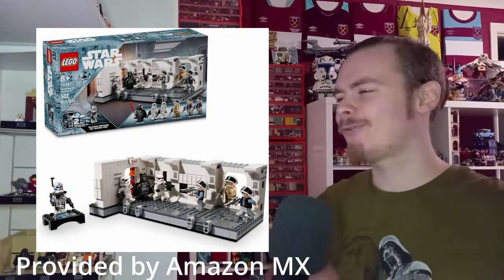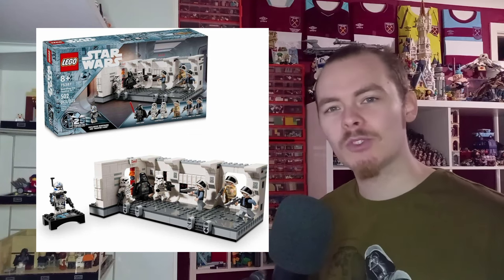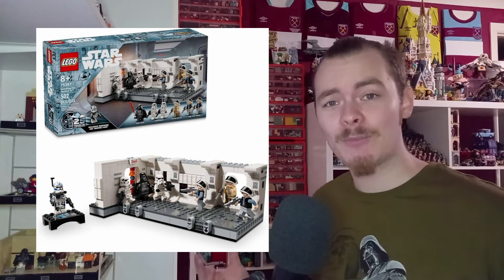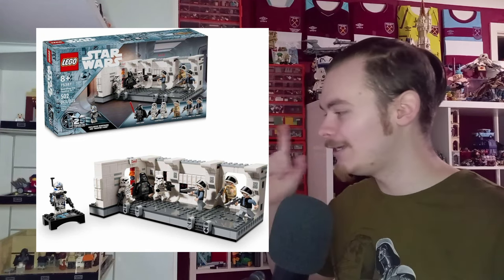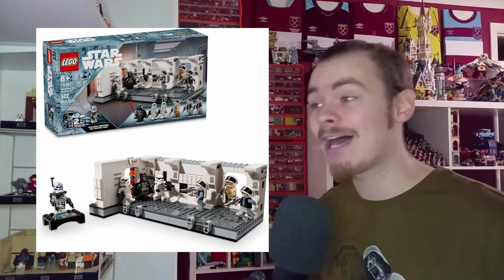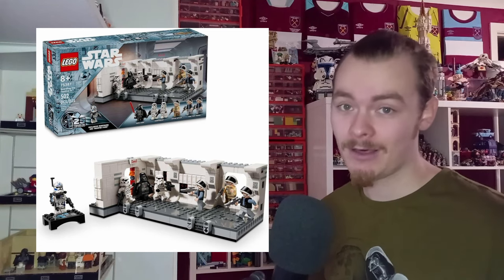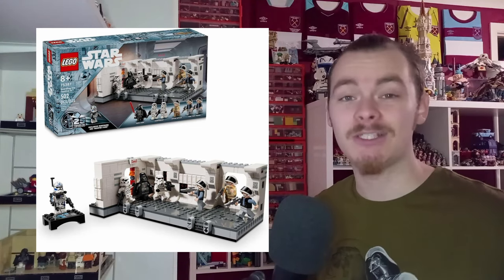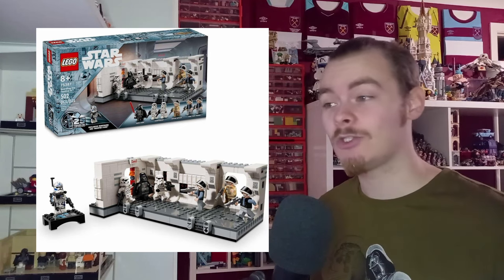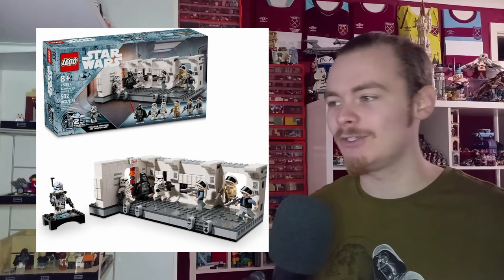Next up, straight into the Star Wars stuff. Honestly, I think this may be my favourite set of this year. It's a cross between a playset and a diorama and takes the best things from both. If you've seen my Dark Trooper Attack diorama custom, this looks pretty similar to what LEGO have just made. It's a bigger version of that playset and does come with a higher price tag. We've got six minifigures including Vader, two troopers, Captain Antilles, and two rebel troopers.